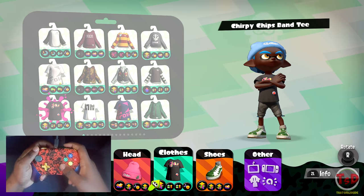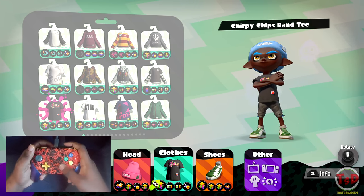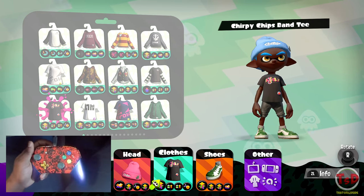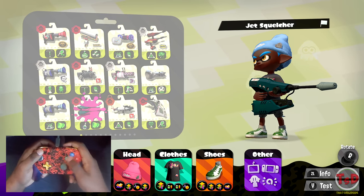Would it shock you if I said that with enough main power-up on, you could actually outrange a Heavy Splatling, or be in the same range as a regular Ballpoint Splatling? You probably wouldn't know that until I told you just now — but yes, this is actually true. This is the build. Let's get into the games and show you guys the Jet Squelcher.